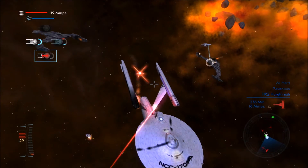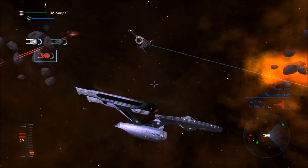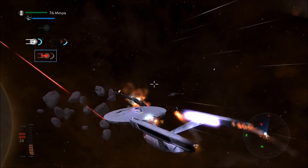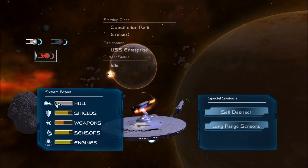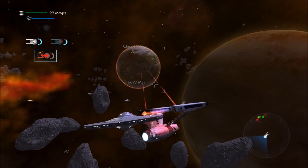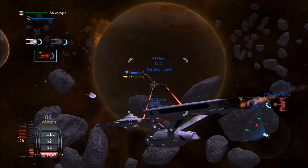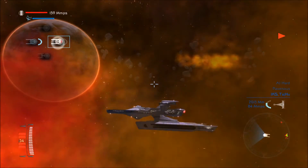We have a fire on our starboard nacelle. We have lost shields. Hull is like 70, 80, 90% damaged. We are out of respawns. I can't seem to get any power to my weapons right now. Warp? Anywhere but here? One of my weapons are halfway gone. The core is overloading — the core is definitely overloading. We're gonna die. I just lost my shields because I'm an idiot.